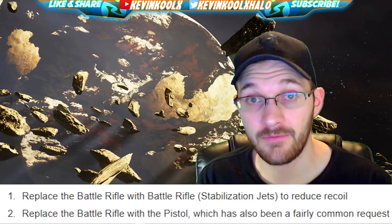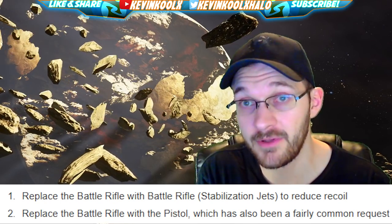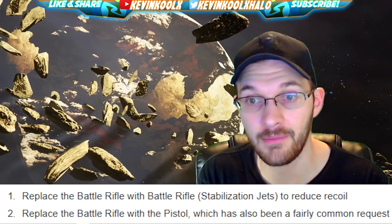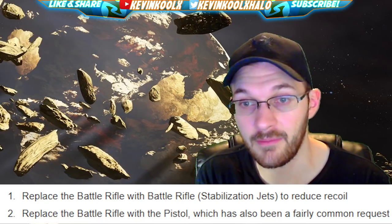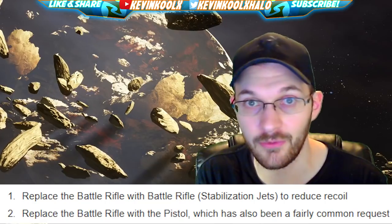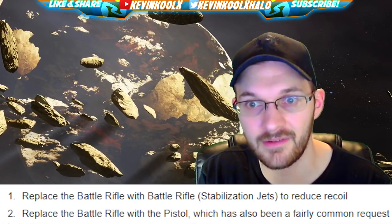Option one: replace the battle rifle with the Stabilization Jet version of the battle rifle — a REQ weapon from Warzone that has reduced recoil. Option two: replace the battle rifle with the pistol, which has been a commonly requested swap. But using the Stabilization Jet BR is thinking outside the box. It would make so much sense to try to please everybody — spawning with a REQ weapon in Big Team Battle instead of the regular battle rifle.